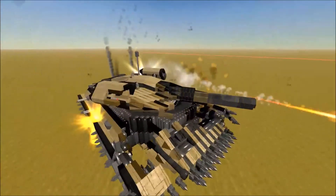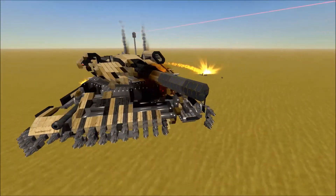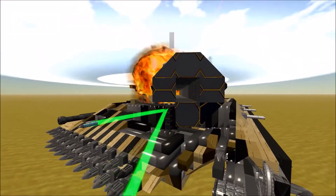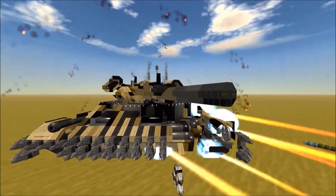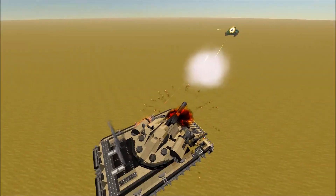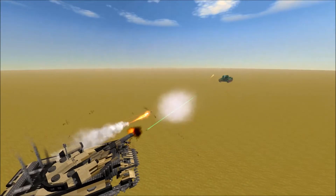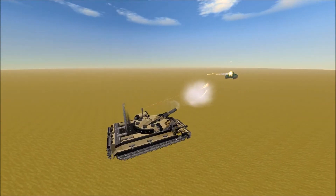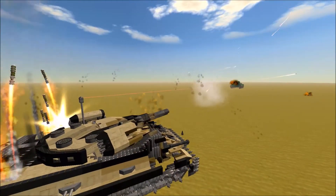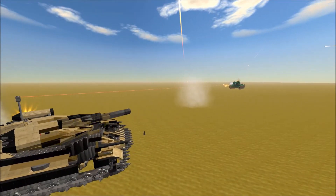Looks like the Titan Buster is busted — it lost its barrel. But overall these are taking damage a whole lot better. You can see the changes in version 2.0 — the armor buffs are really paying off, making armor a lot more worthwhile.